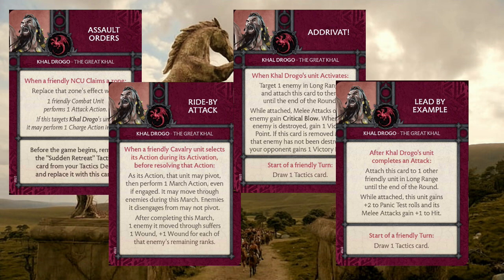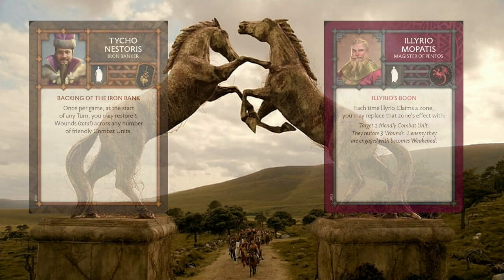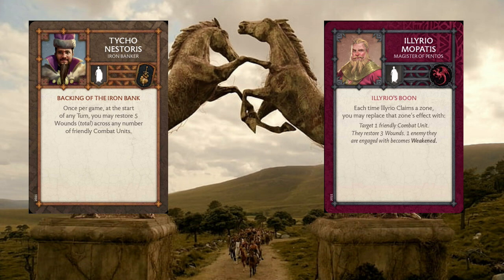Khal Drogo's everything just works well with them. Just a small detour for some NCU synergy — the normal ones I think for Targaryens are typically Illyrio and Tycho, because the healing is so nice for the cavalry. It can really shift the way things go. Being able to get back to full ranks again with just a couple bits of healing here and there is really useful. If you're a person who likes to utilize the healing portions available to Targaryens, that's still going to be good here because Blood Riders are hard to move, and being able to restore them back is just going to be great in general.